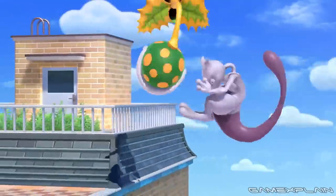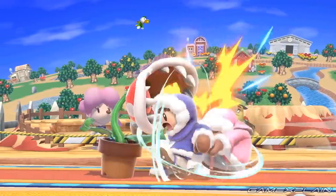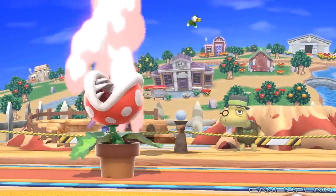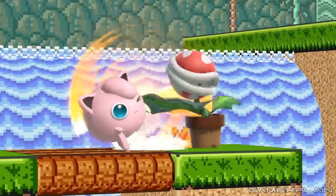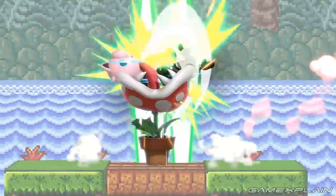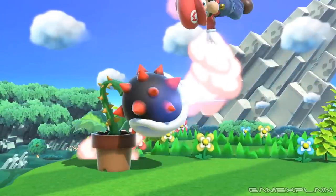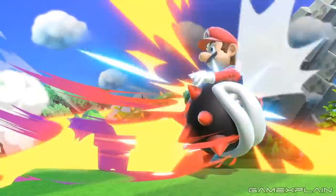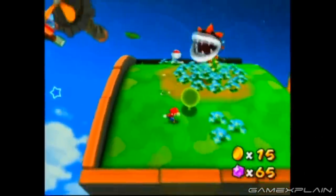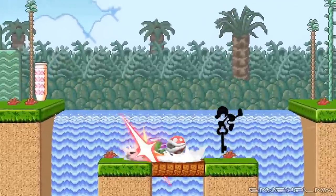His forward aerial sees him slam his pot upward into the air, followed by the downward aerial slamming it down. For his grab, he holds on with a petal to take a few chomps as his pummel, with an up throw ramming his mouth upward and a forward throw being a simple headbutt. His up smash is a powerful upward bite, while his side smash has him transforming — growing thorns on his stalk as his head turns black with red spikes — a direct reference to the Spiny Piranha Plant from Super Mario Galaxy 2. His down smash swings his pot around him, front then behind.